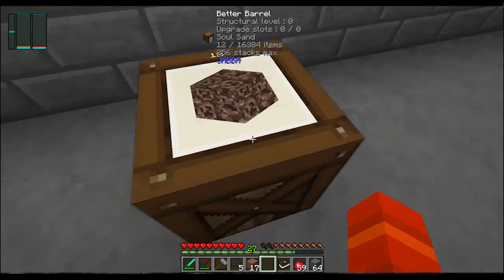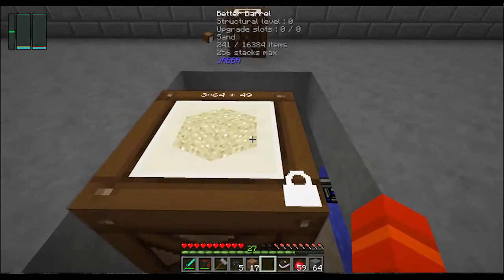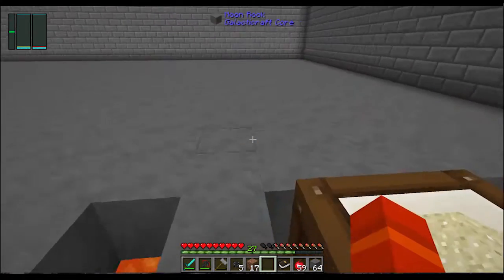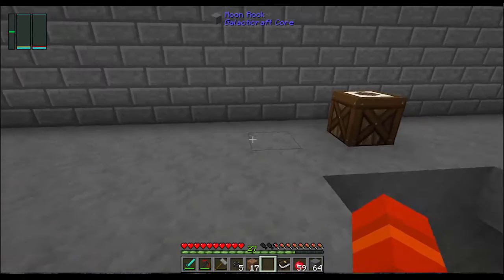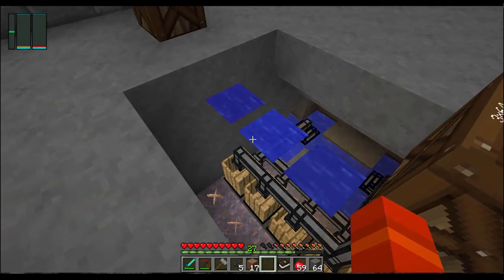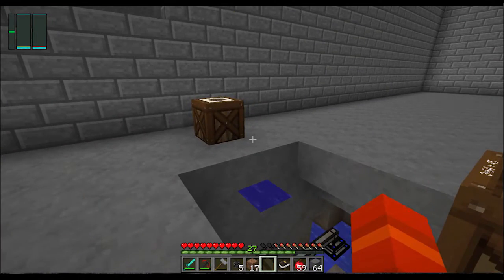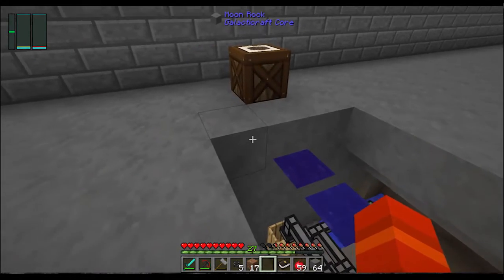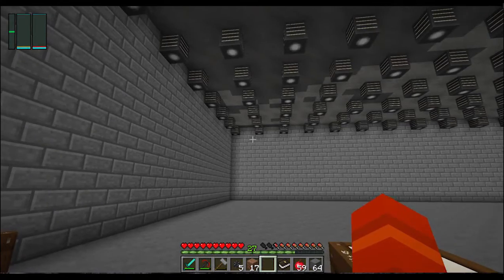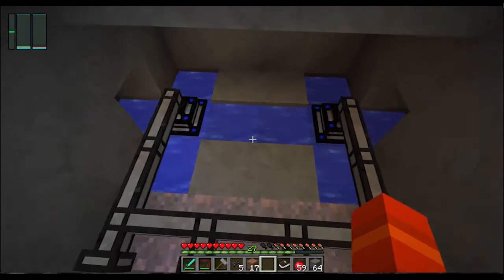Relatively quickly now that it's got four barrels. And what I will use that for is by running soul sand through a sieve, you get nether wart, ghast tears, and nether quartz — so very, very useful. The nether quartz and glowstone I'll use to make blast resistant glass that also produces a little bit of light. And that's how I'm going to make the new meteorite shield up top.